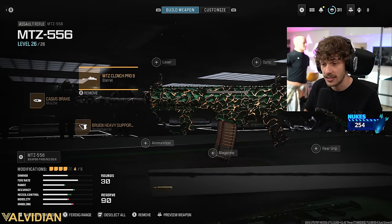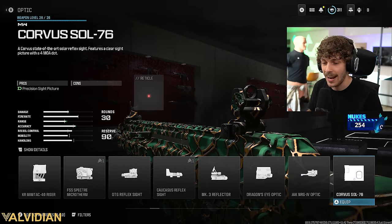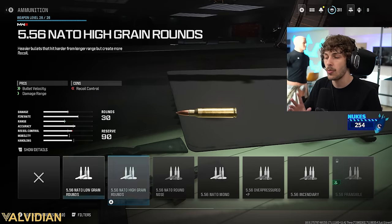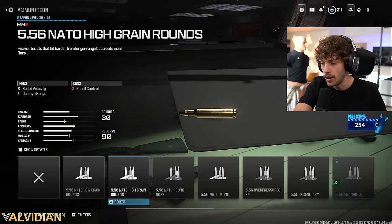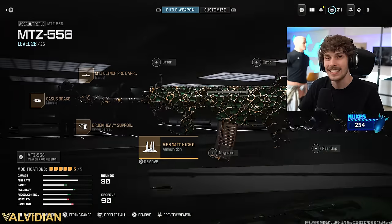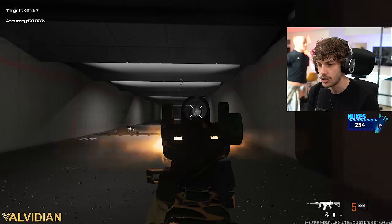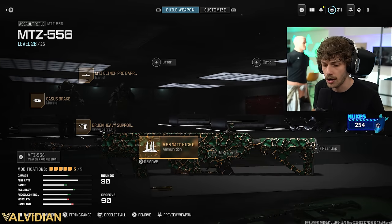From here it's really personal preference — it doesn't matter what you add. For an optic, run whatever you like; I like the Jack Eyeless Glass or the MK3 Reflector. Stay away from lasers. For ammunition, I'm rocking high grain rounds in the gameplay — this increases damage range with the only con being a loss of recoil control. You'll see we got MGBs with ease and there's still virtually no recoil on the gun, but now we have more damage range. It's a barrel that gives damage range while still having a lot of recoil control.